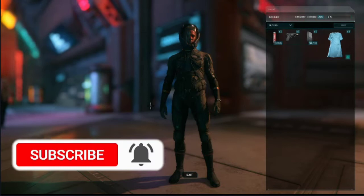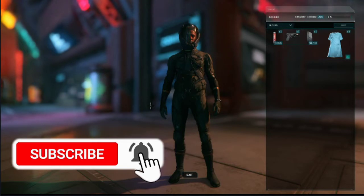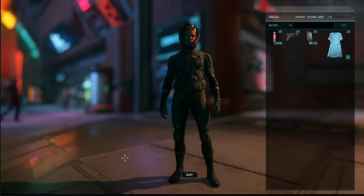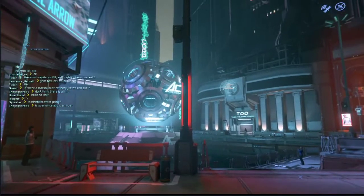Hello everyone, welcome back to a brand new video. Today we are playing a brand new game of Star Citizen. This is our character wearing the Odyssey 2 undersuit and alpha — this is our origin story with the screenshots I'm showing you now. We are in Sector 18, and this is going to be our first time exploring Star Citizen. Let's get into it.